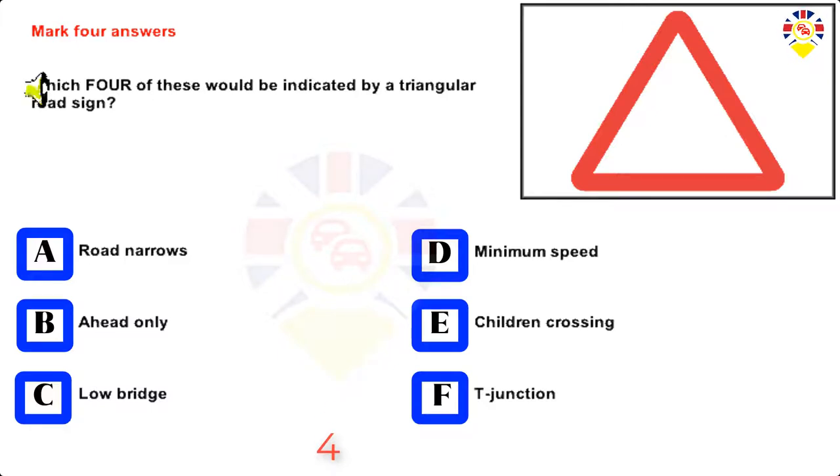Mark four answers. Which four of these would be indicated by a triangular road sign? Road narrows, ahead only, low bridge, minimum speed, children crossing, T junction. The answers are: Road Narrows, Low Bridge, Children Crossing, T-Junction.